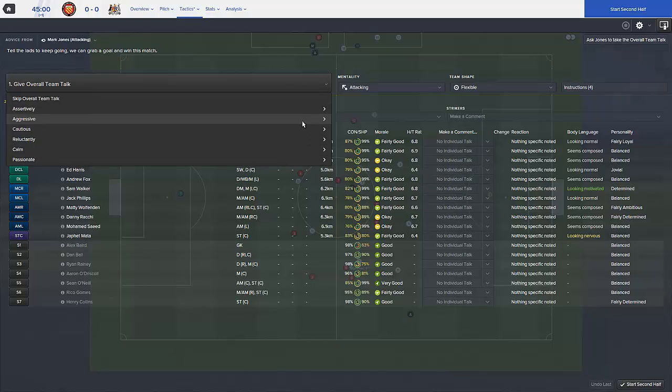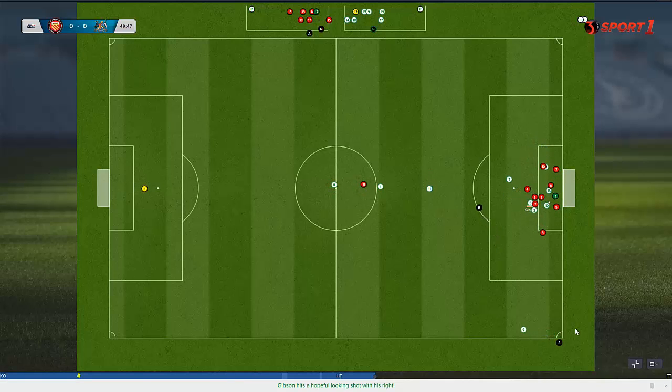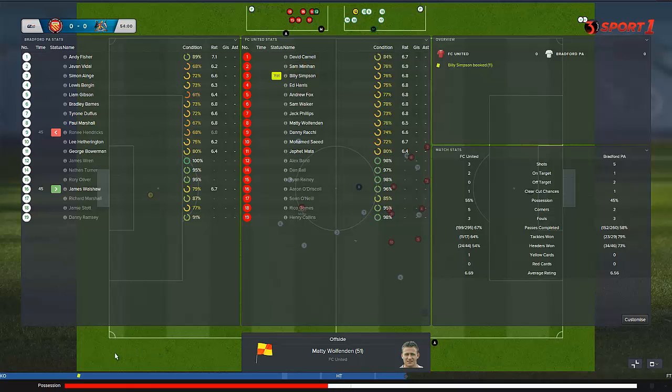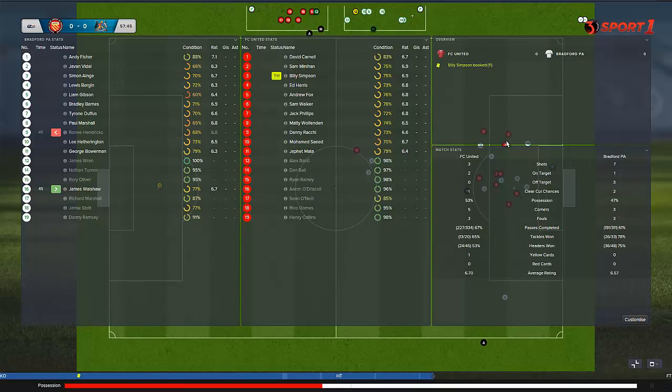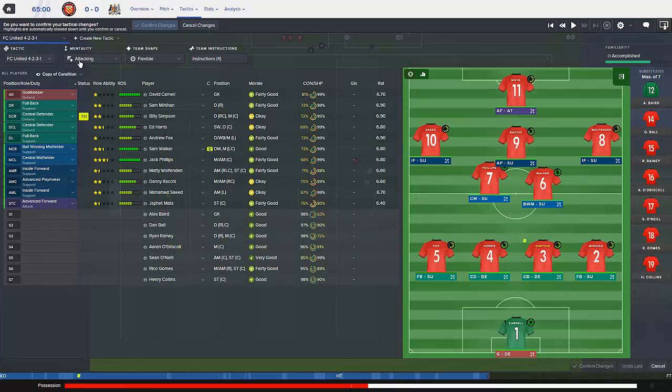I'll go assertively again - I'm not happy with the performance. Okay, now they've got a corner. Oh no, don't concede like this - get rid of it. Good save Carnell, it just bobbled to him, thankfully maybe a bit lucky there. Another corner - oh, we are lucky. Had a player on the line there doing really well. Minahan as expected. Disappointed that Jaffet Mata hasn't done too much. Bradford - in these last two games I haven't been that good. Our tactic is still becoming more fluid, very close to 100.